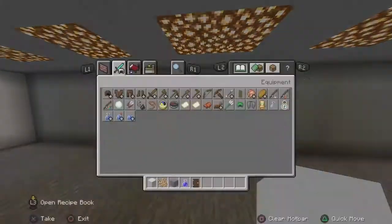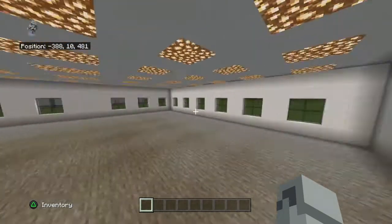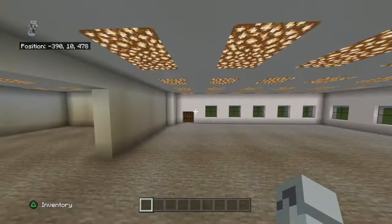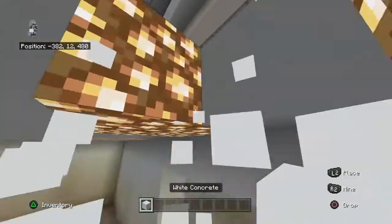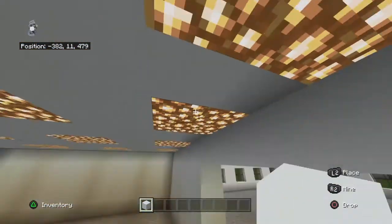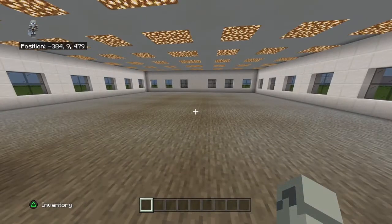Once you've done that, this is what you should have. Now the plan is to put in the conveyor belts, and then I'll give you some ideas for what to put up here. You don't have to put anything up here — you can just wall this section off.